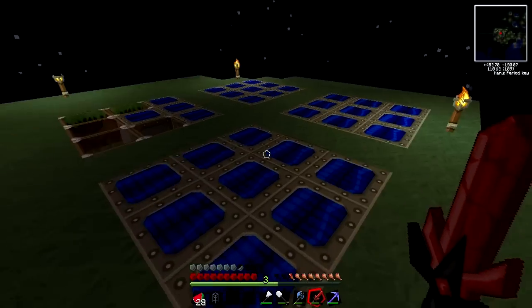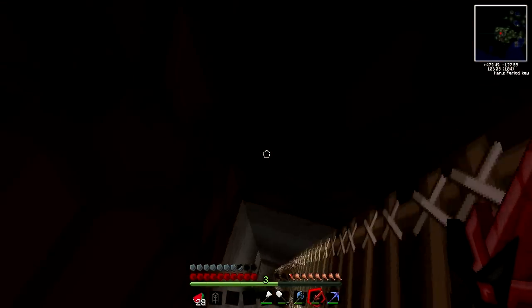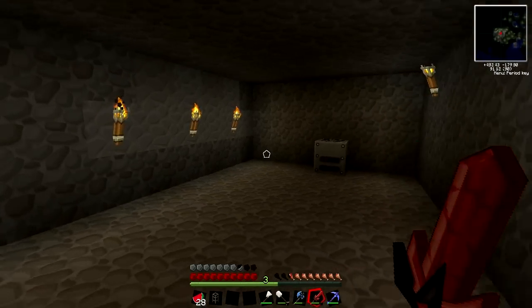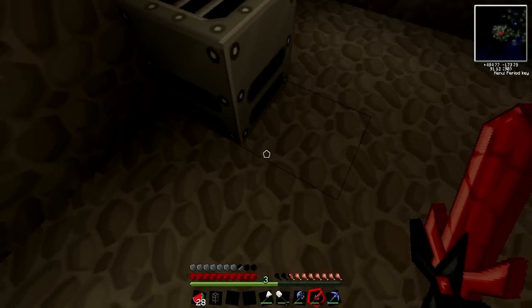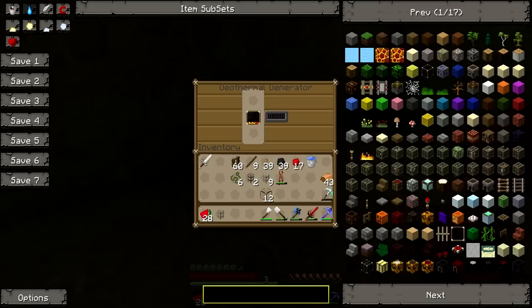So far this is working pretty well, but at nighttime, because there's no sun, obviously we're not getting all the energy that we need. So we were looking at getting some geothermal energy. We actually have a geothermal generator — it was connected to a lava pool way, way down below the map, but I think it's dried up because there's nothing there.